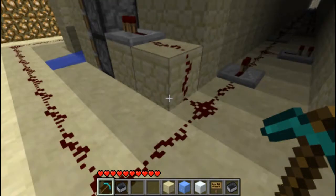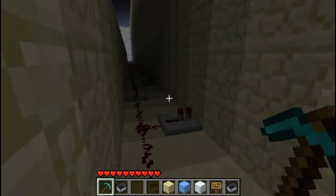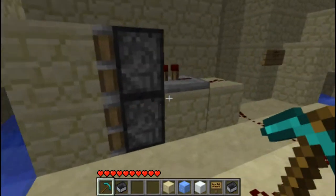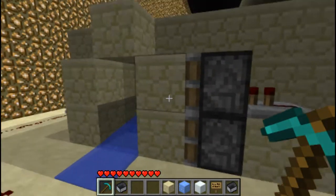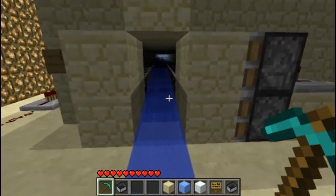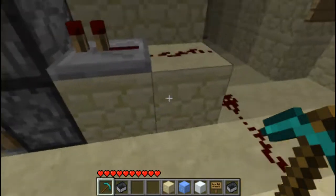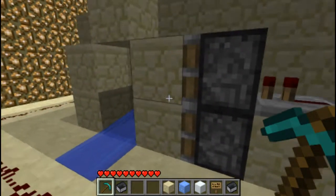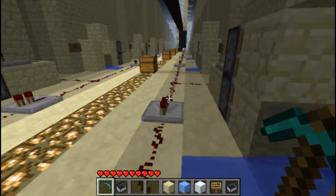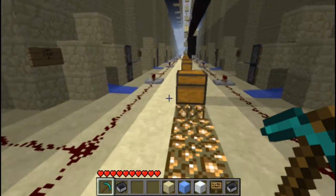Each of these has redstone wiring leading up, and these repeaters lead into the wall, which activates the pistons that control the water. This will close or open the piston doorway, which will prevent any outside light source from interfering. The way I did this with the repeaters leading through the walls eliminates any chance that an external light source — even one as minor as redstone — will have any effect on the results.